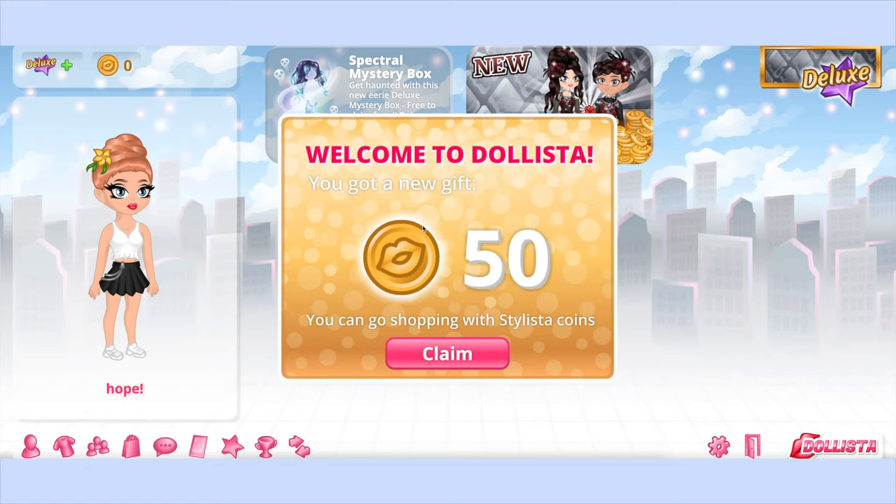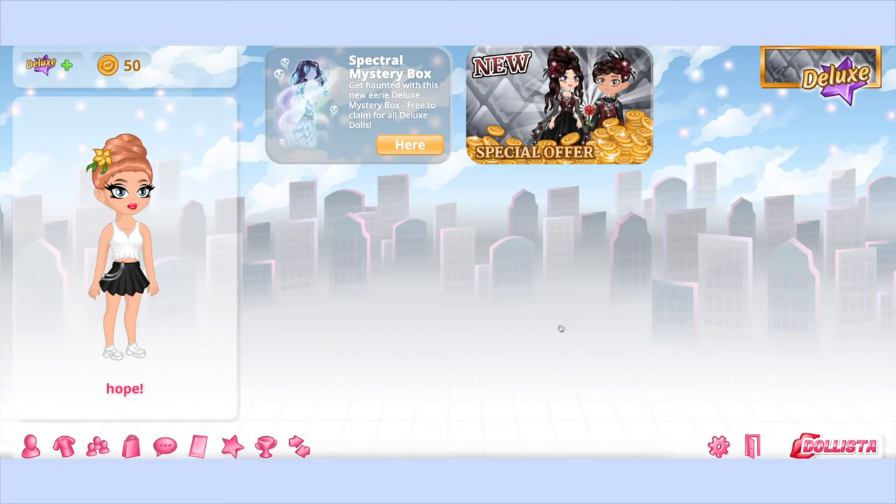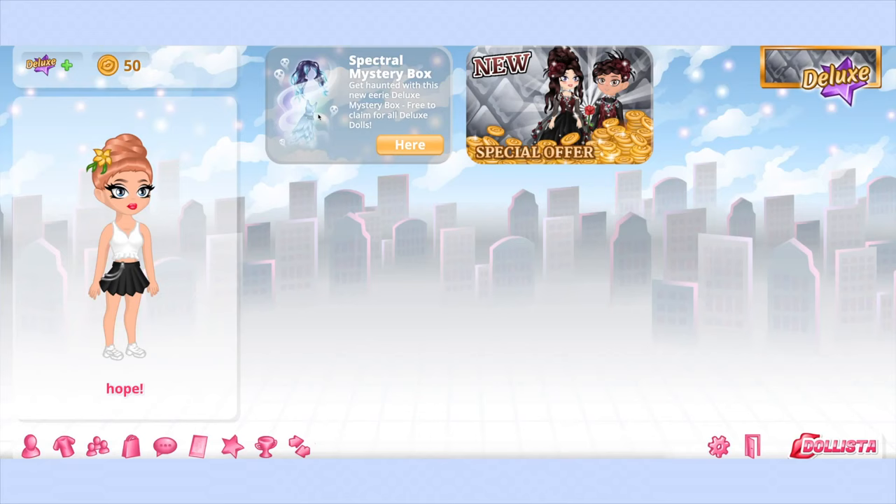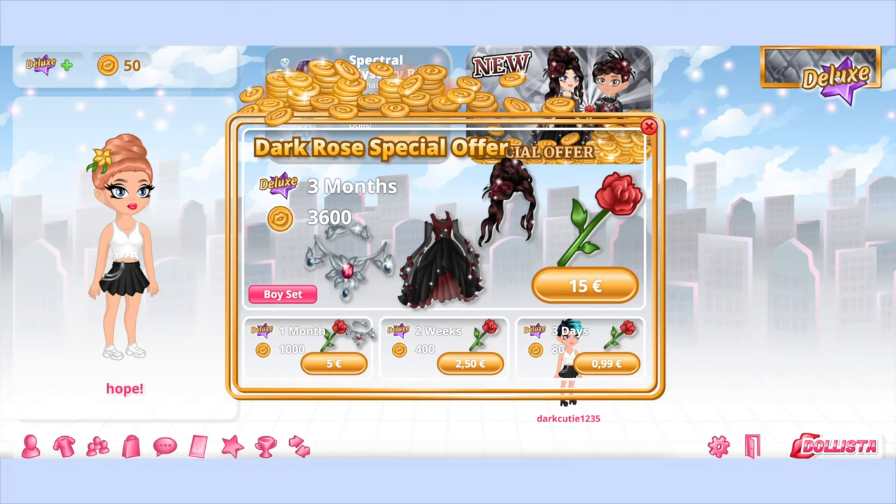Guys, this is literally such a MovieStarPlanet rip-off — it's so obvious. We've added our friends but they don't even show up on my friend bar. And whoa, this diamond pack set with the little aura going around it really reminds me of a MovieStarPlanet one. I called it a diamond pack but I guess it's a special mystery box — so this is their equivalent of a diamond pack. Everything is so similar to MSP, it's literally such an MSP copy.